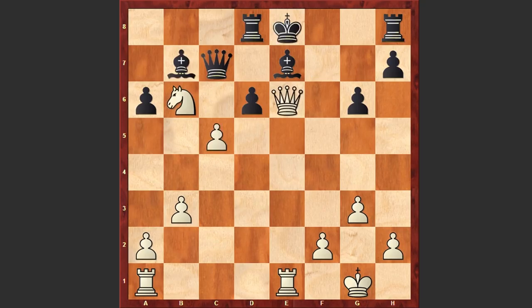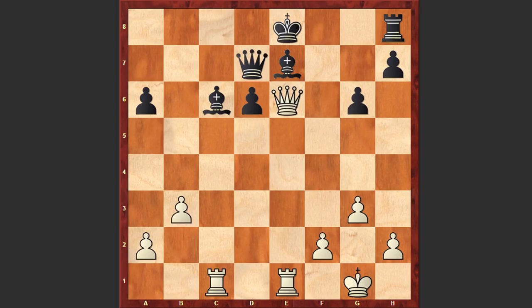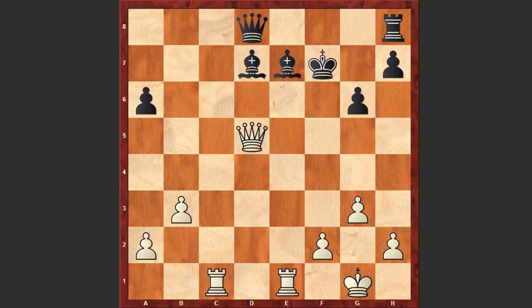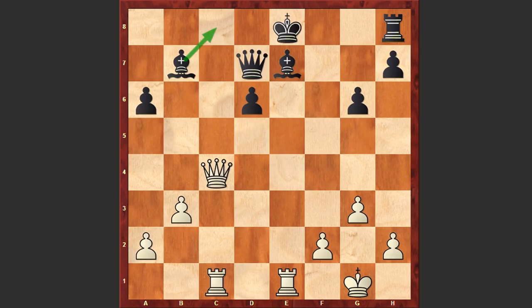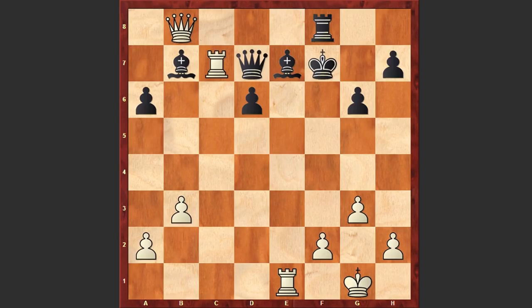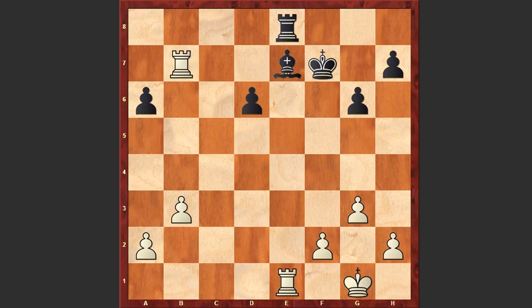In the game after c6, Salov captured on c6, but this steps into another pin: Rc1. The threat is Rxc6, Rd7, and Kasparov simply captured on d7. Qxd7, Qc4, Bb7 — black is covering the c8 square. Otherwise if Bb5 then Qc8 check, then Qe6. If Bd7 then Qxd6 — black has no chance to save this position. Rc7 is very strong. After Qc7, Rf8, Qb8 check, Kf7, Kasparov played Rc7 and finally Salov resigned. If Rxb8 then Rxd7 — so many threats. If Rxg8 simply Rxb7, the game is over.